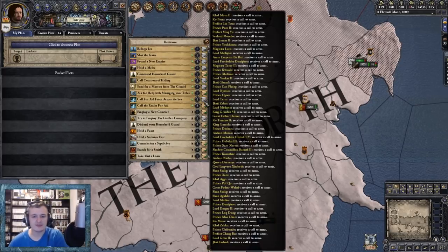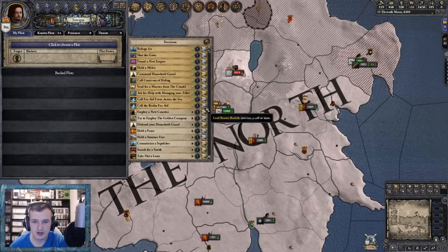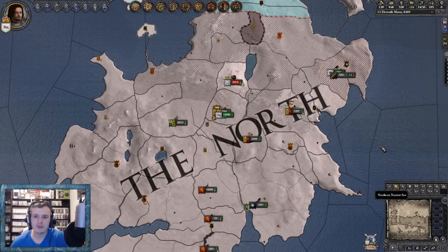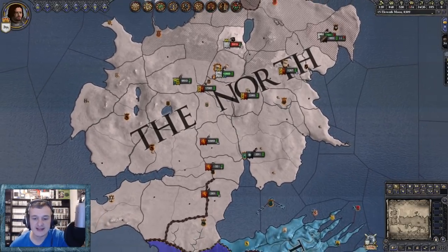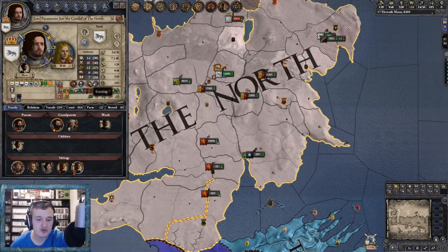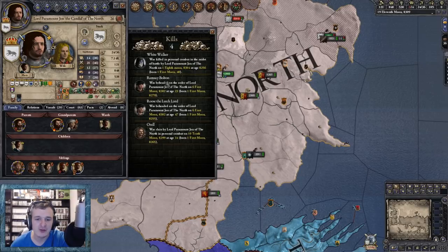Let's call for aid from the realm - Lord Rodrick receives a call to arms. Let's get more people, the more the better. Let's just get this war over with quickly, then we can finally start focusing on the things we wanted to. We can free the North, hopefully. We still haven't found out about Jon's true parentage. What kills have we got? At least we've got a White Walker in there - it looks cool having a White Walker, Ramsay Bolton, Roose Bolton. It'd be cool to add a couple of Freys and Cersei in there too.